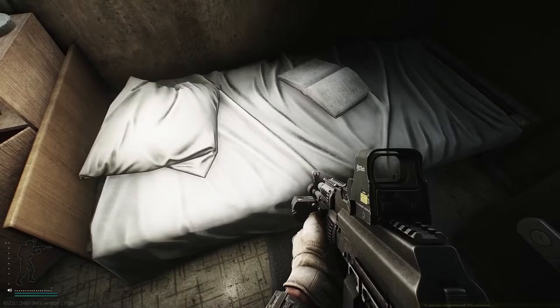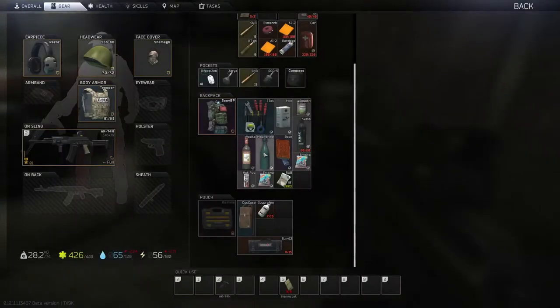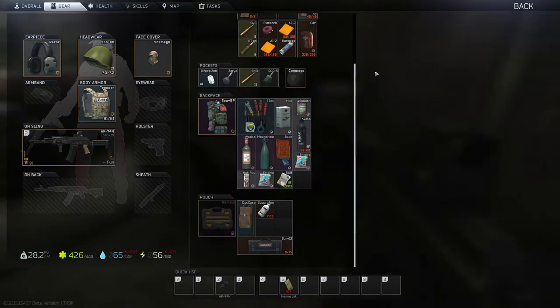Once you've placed all three chains, this mission will be complete. Just before we wrap up, I actually just found moonshine inside these cabins — in case you didn't know that they could spawn here. Anyway, I'll leave the video there. If you liked the video, like it, subscribe if you want to see more. Thanks for watching as always, and take it easy.